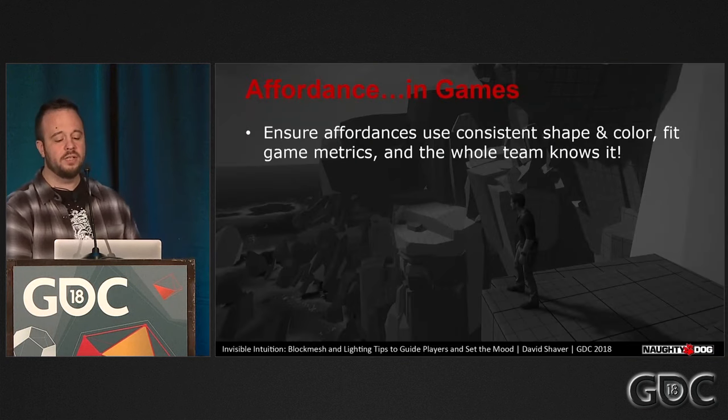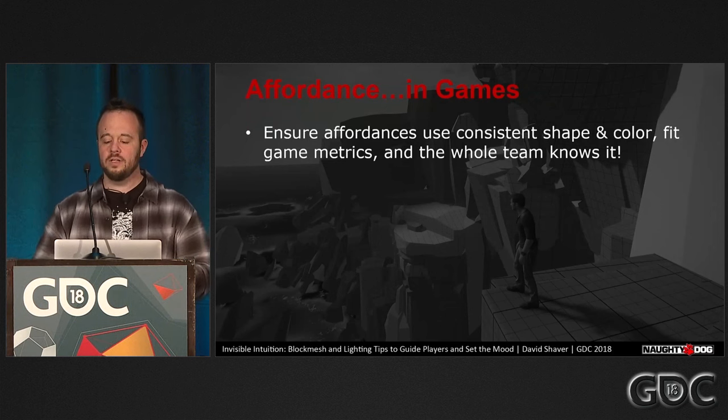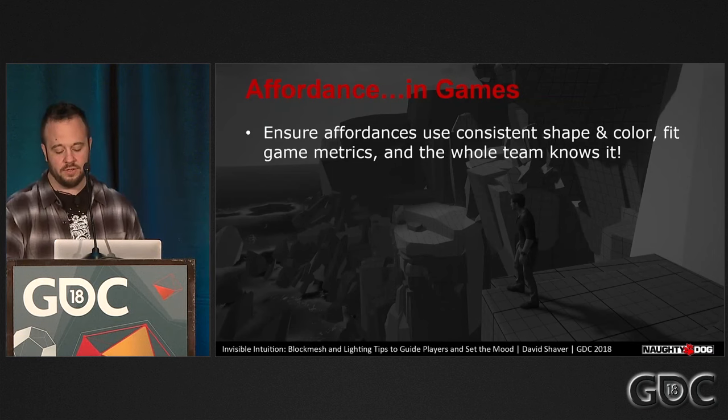Ensure these affordances use consistent shape and color. Follow the game metrics and you empower your team with this information. They could even be prefab objects that the whole team can use.